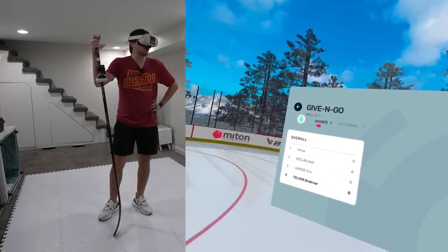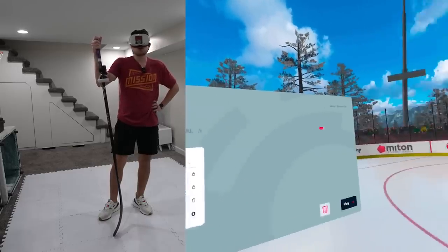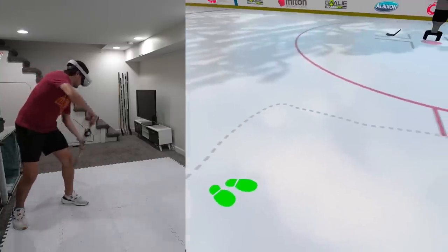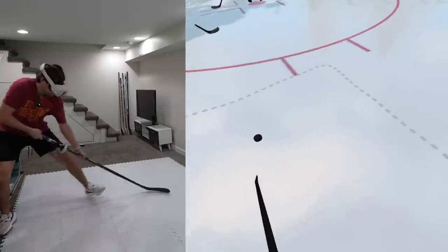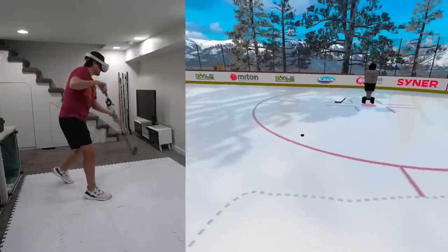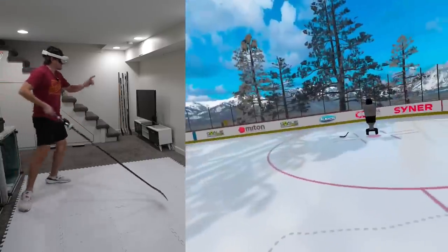Now we have the give and go drill — drill three of seven. The microphone's going, which means we need to call for the puck. So we got one man to work with, puck's here. There you go, buddy. Nice! Not my best pass — thank you for picking that up. And there we go.